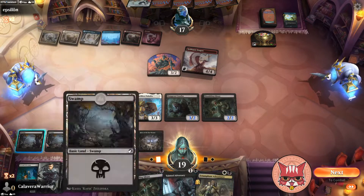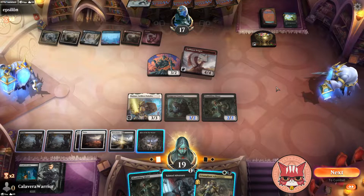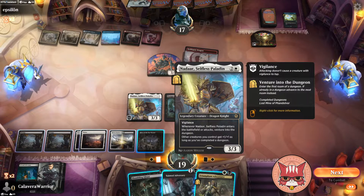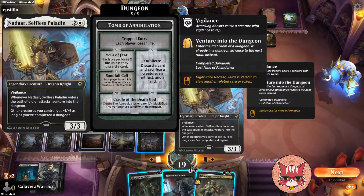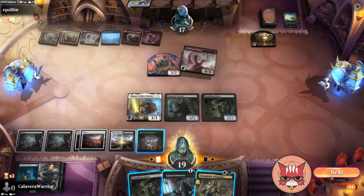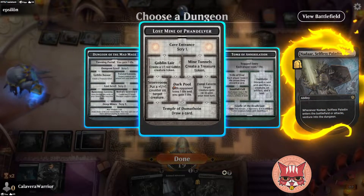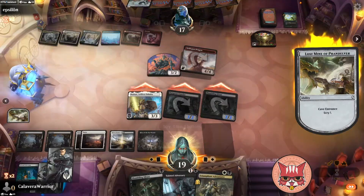We gotta still think about that Hive of the Eye Tyrant — I still don't think we do that yet. Full swing here — they'll definitely block into the Nadar. This is an uphill battle, guys. I think we're gonna do this and go down the same path — get that scry in. Yeah, we don't need any more land.